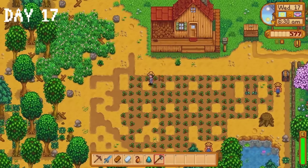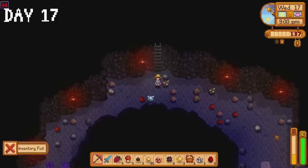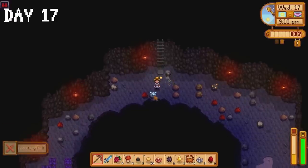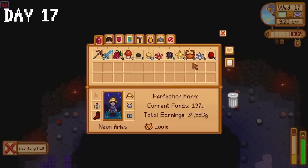Can you guess what we do on day 17? Collect salmonberries, water the strawberry seeds, and spend the rest of the day in the mines — you would be absolutely correct. I just bit off more than I can chew with all of the strawberry seeds I bought, so I need to get at least 20 quality sprinklers as soon as possible.